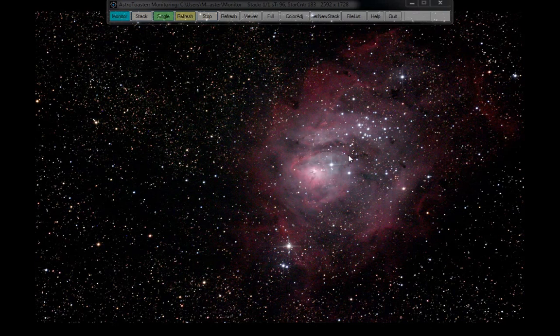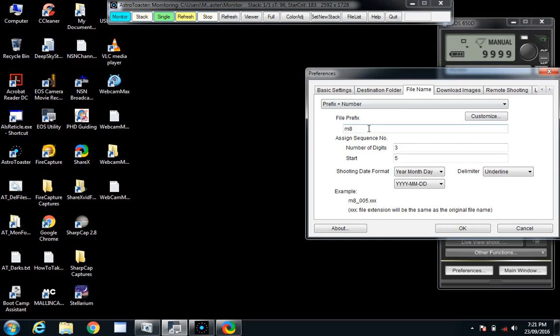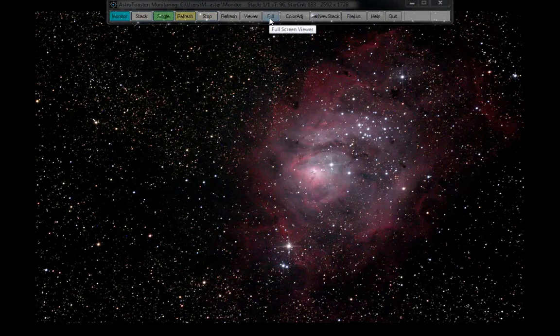Just get out of the full viewer — you may hear the scope going. Change the file name to M20, there's the beep, and by the time it gets here I can click a single ISO 800 30-second shot. Go back into the viewer and we should get the Trifid in about 25 seconds, with my color adjustments left set. I think the alignment's pretty right — soon find out.